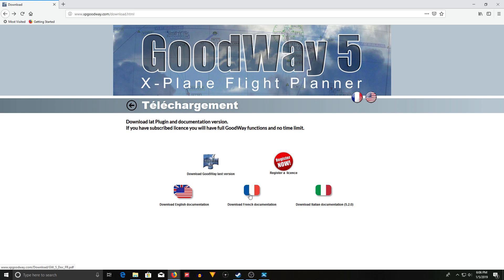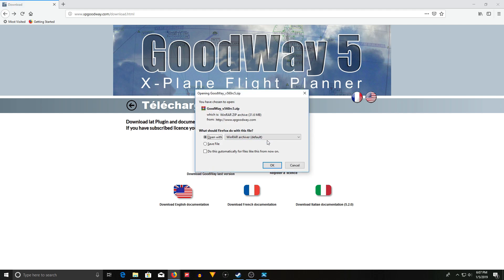I'm going to put the link in the description below. Where you're going to go is www.xpgoodway.com — the link will be in the description. It's going to bring you to this page here, and what you're going to want to do is download the last version, which is this button here. Of course, that's only going to give you a demo unless you actually register it. I highly recommend you register it and purchase the 25 euro full license to get all the features, but try the demo first.